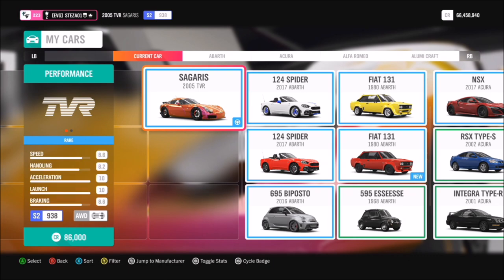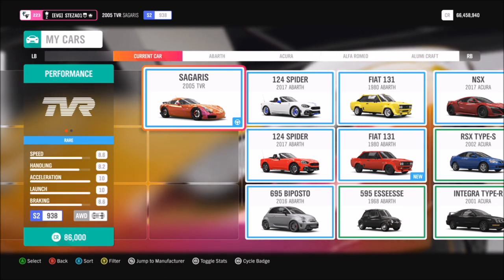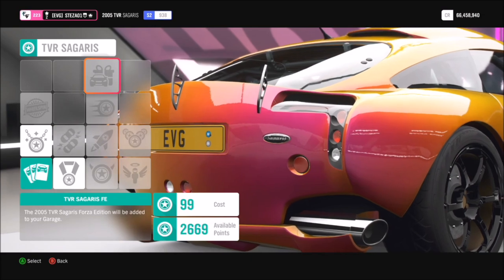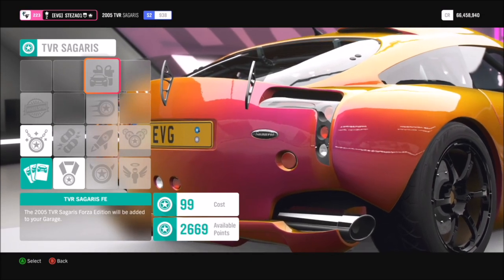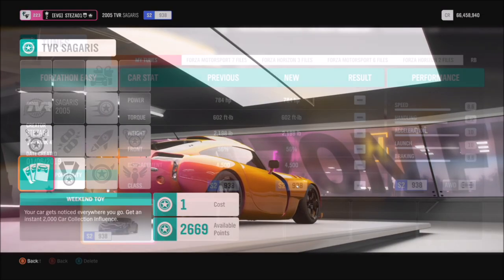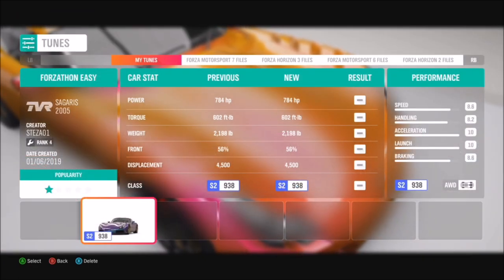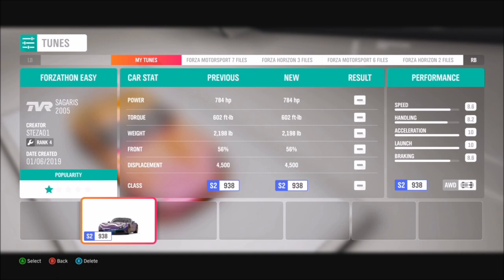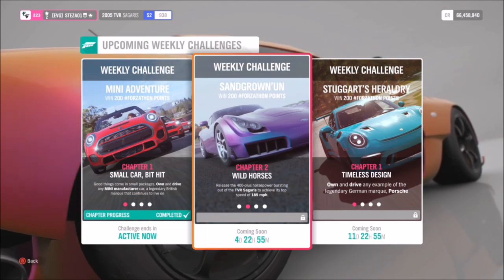This is the car in question — it's fairly cheap to pick up. What's even better is if you look in the skill tree, you can unlock the Forza Edition of the TVR Cigaris. It doesn't matter which one you use for the challenges, but I went for the standard one. Here is the tune I've created — it's a rapid little car, an absolute ton of fun to drive, and will power through these challenges very quickly.